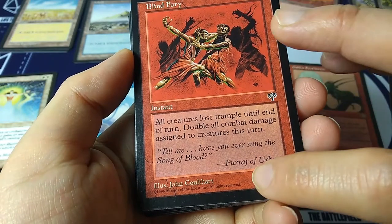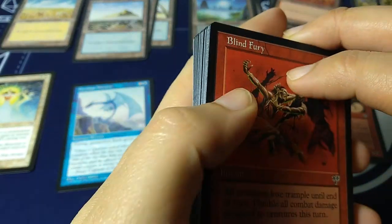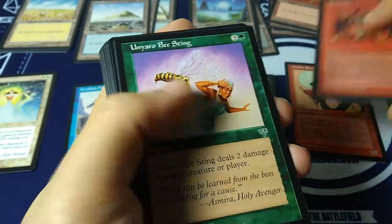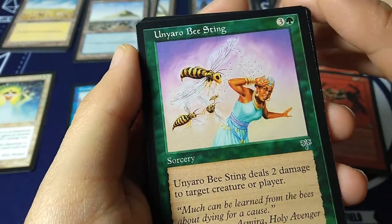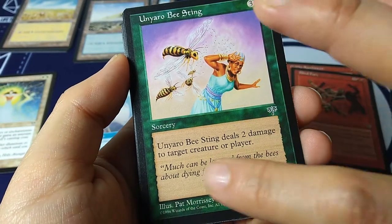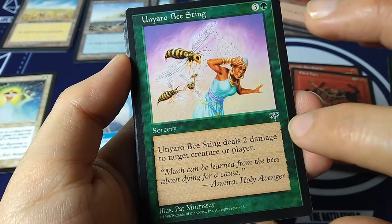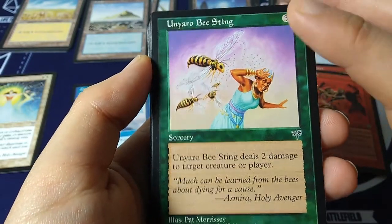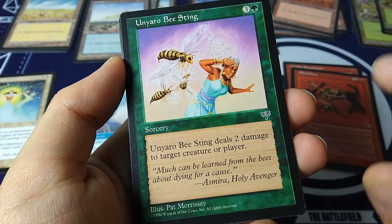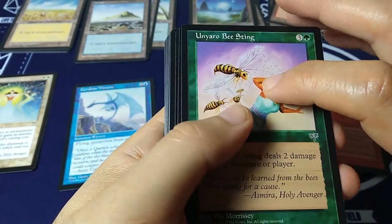Unyaro Bee Sting — three and a green sorcery — deals two damage to target creature or player. Very expensive direct damage for green. 'Much can be learned from the bees about dying for a cause.' Pat Morris illustration.